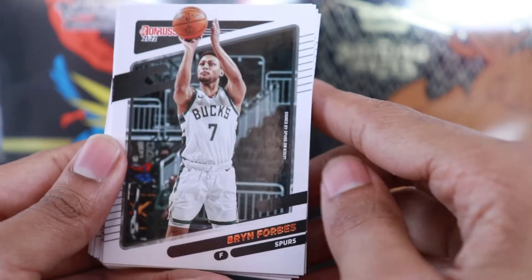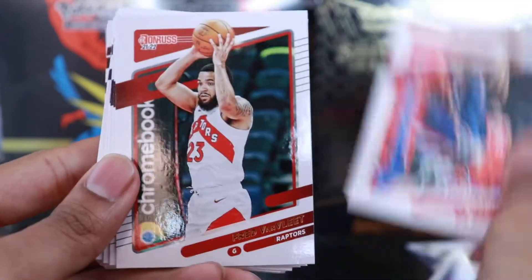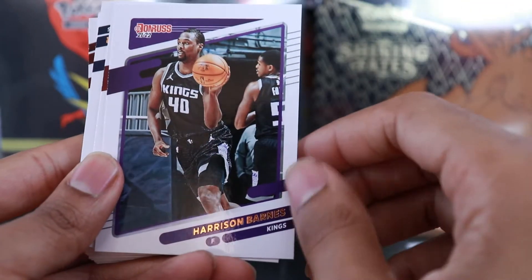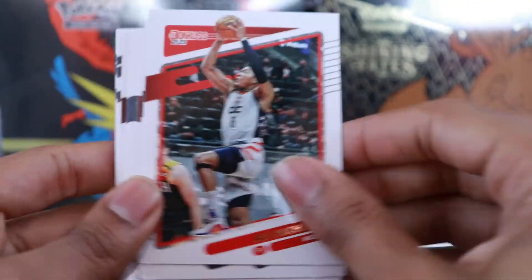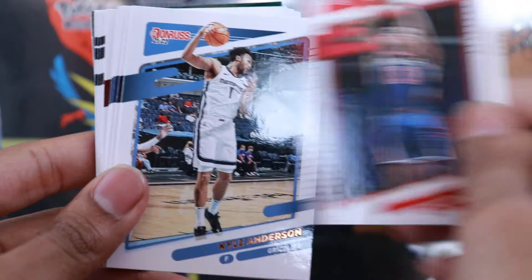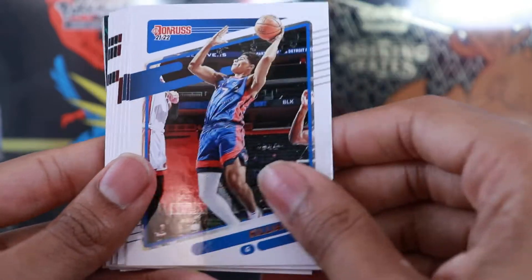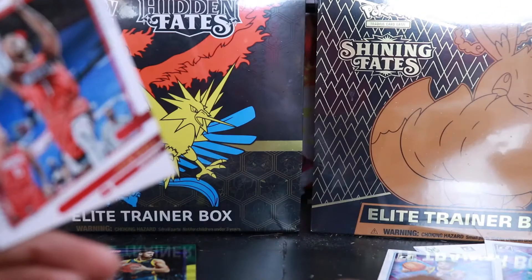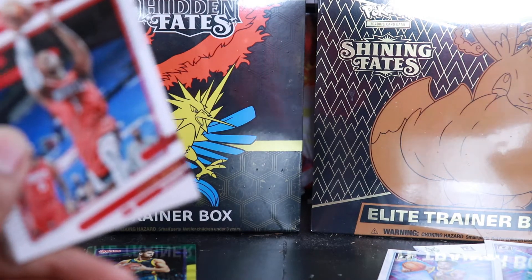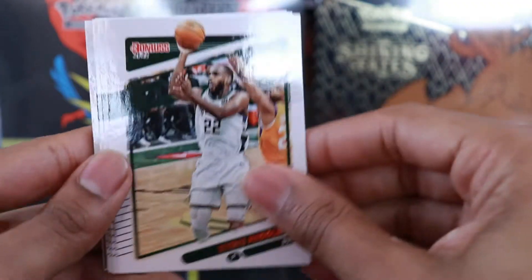You definitely seem to get better things in the fat packs, but I'll let you guys be the judge. We have Bryn Forbes, Precious Achiuwa - he's on the Raptors now, traded there. Bradley Beal, Fred VanVleet, Jimmy Butler, Harrison Barnes, Zach LaVine - another free agent who'll probably leave in the offseason. Miles Turner, Rui Hachimura, Patty Mills, Thomas Bryant. We do have a laser in here. Kyle Anderson, Dennis Schröder, Killian Hayes second year, Carmelo Anthony - still in his Blazers jersey, Josh Jackson, Kyle Lowry.